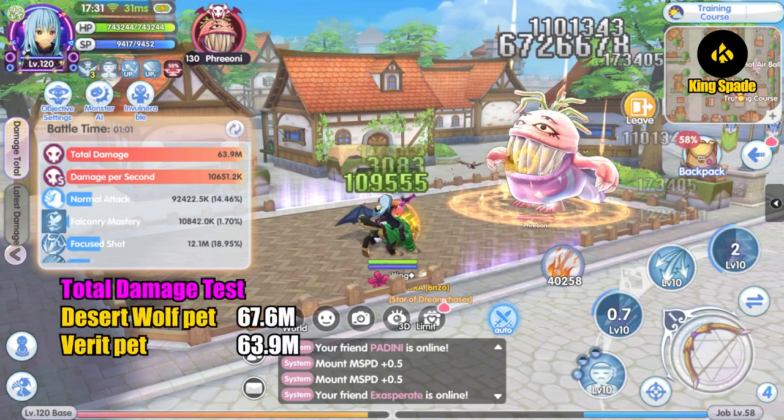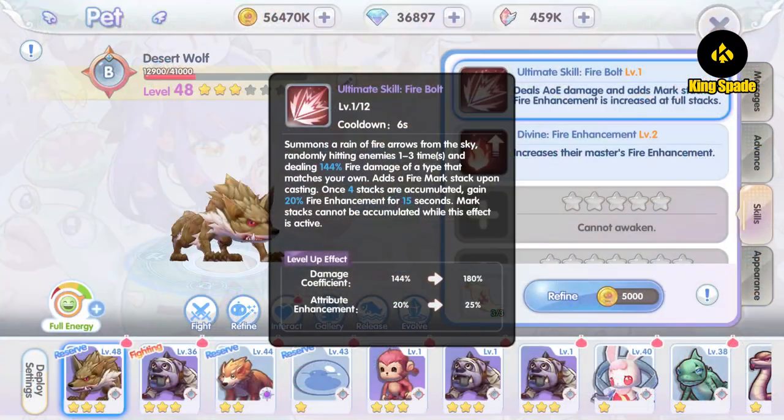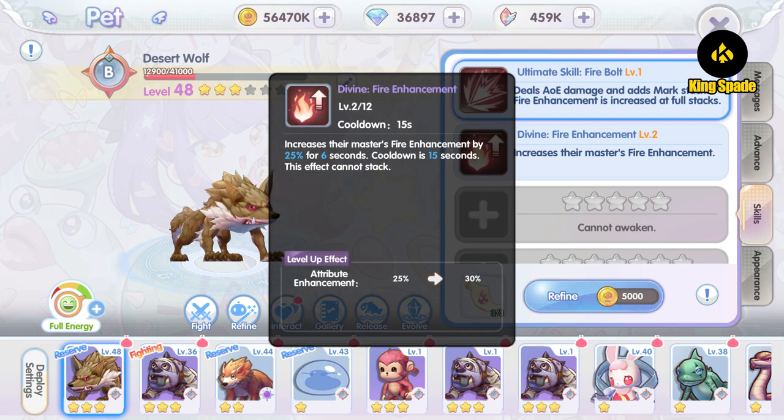The total damage using the Vetted fell a little bit short. I think it's because of the 45% fire attribute damage from the Desert Wolf path skill — 45% is quite a lot.